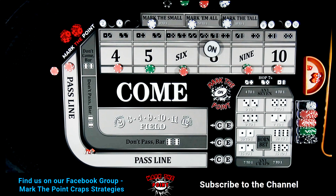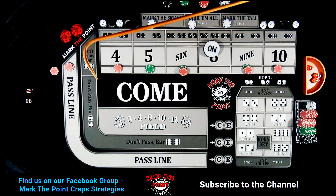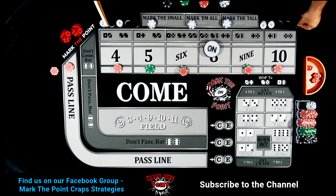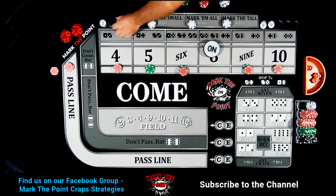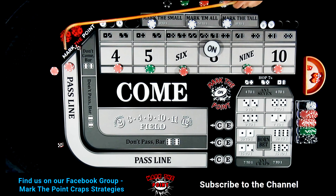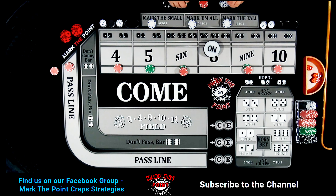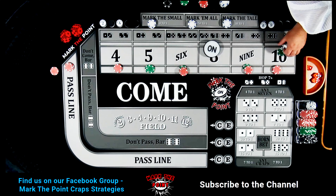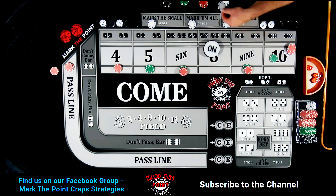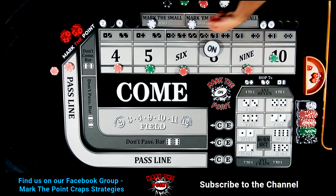Yo eleven — turn that guy upside down. Boxcars twelve — we're turning all these things around! Random Randy is on fire tonight. Hard ten — pays $27. Taking that to a $25 bet with a dollar vig. All this coming back to the rack. This video is so long but we hit the ATS — how about that!